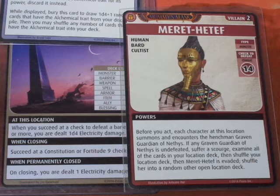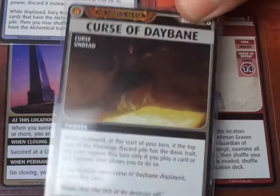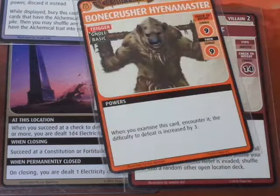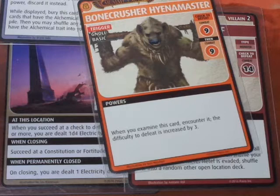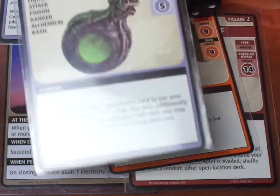We examine and find a card with a trigger trait, so we must encounter it. When you examine this card and encounter it, the difficulty to defeat is increased by 3 - so we have to do two Combat 12 checks. For the first check we consider the Noxious Bomb, but we don't want to set off the Scorched Obelisk. We use the Chakram instead - Dexterity/Range plus 1d8 with Range adding 2. We then recharge the Noxious Bomb using Damiel's power to add 1d4.